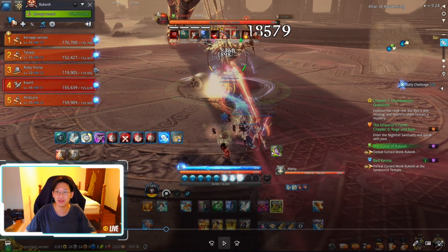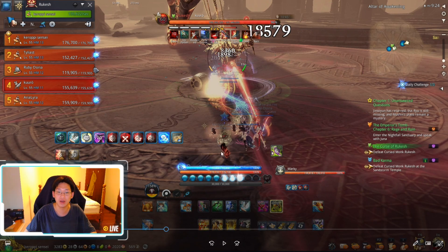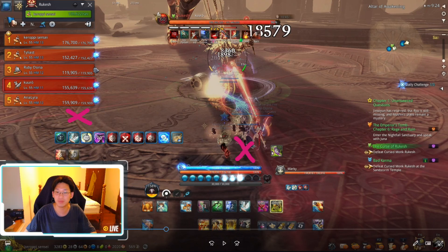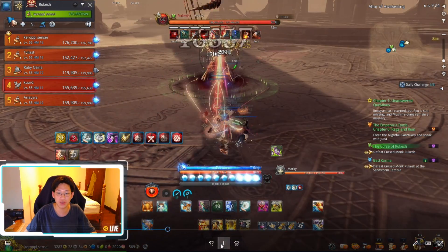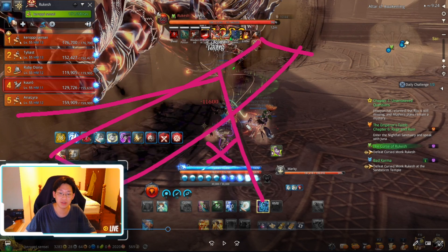Right after that you can see there's going to be a red zone creating a safe zone directly behind the boss. The boss is facing the Taj Mahal because that's where the tank is standing, creating a safe zone. We all stack up here so we don't need to move much. Right after he finishes the triangle attack, he's immediately going to do a rectangle push attack. The reason we stand here is because we're immune to both attacks — neither the triangle attack nor the rectangle attack will hit us.